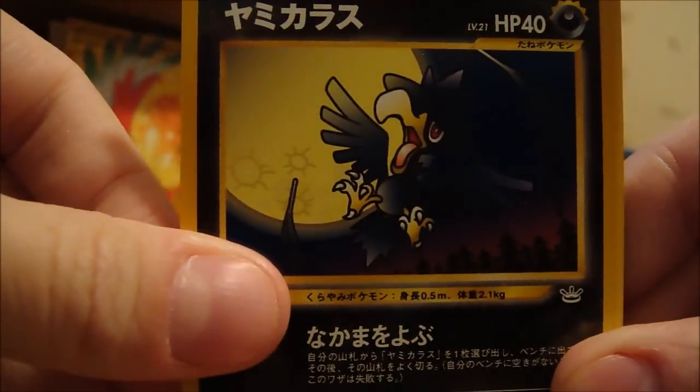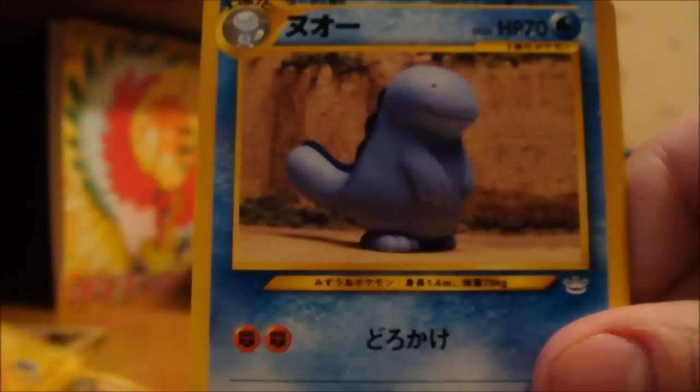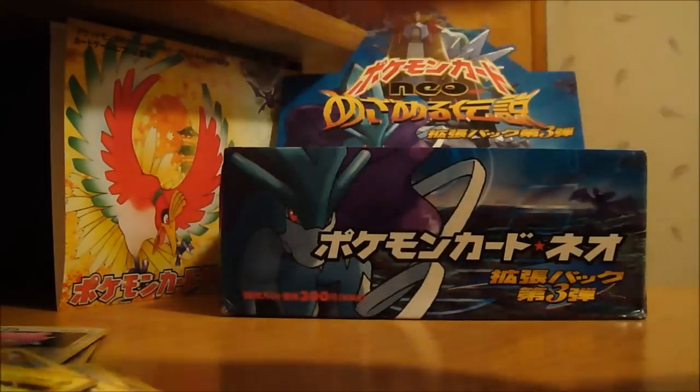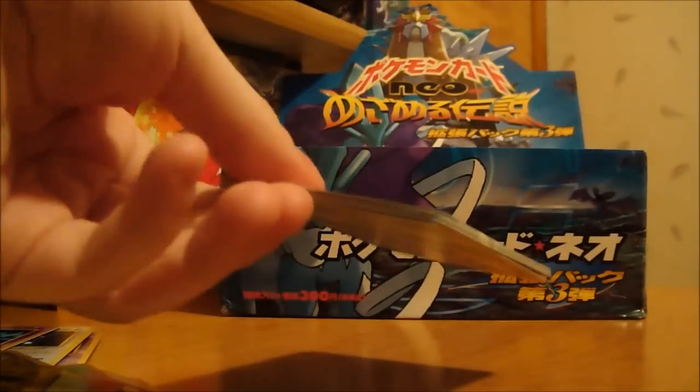So we have Murkrow — it's a nice looking one. I like the moon backgrounds. Remoraid. Piloswine. Paras. Quillfish. Flaffy. Zubat. Raichu — don't have this one yet. And my holo is a Starmie, a Psychic Starmie. It's pretty cool. It's actually looking a lot better than the previous sets that I've gone through.